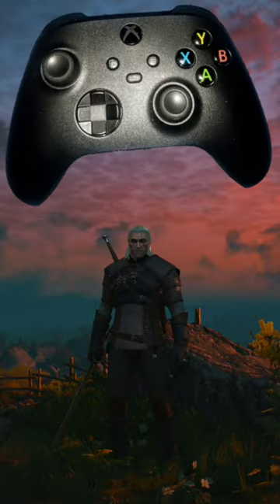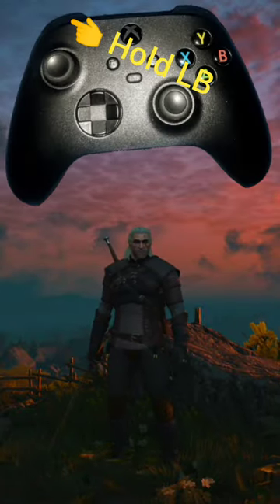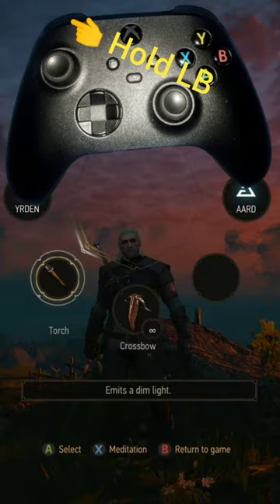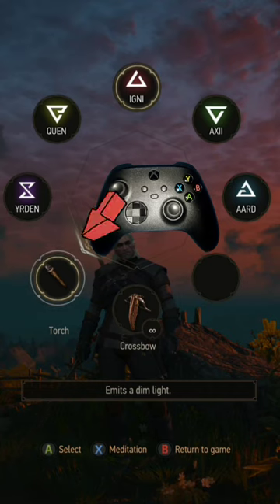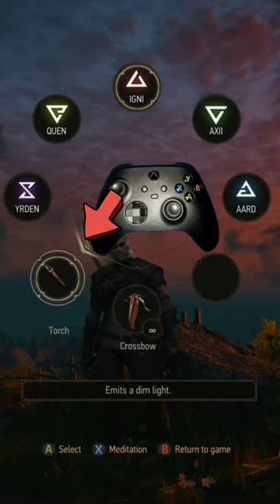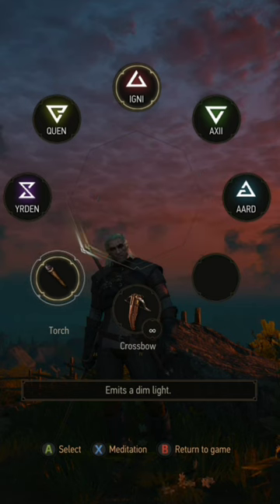After that's accomplished, what we're going to do is hold down the left button, and that is going to bring up this screen right here. We're going to take the left analog stick and make sure it's pointing down to the torch, then release once we have it in place.